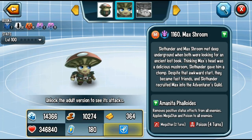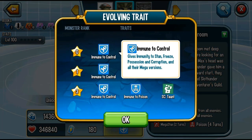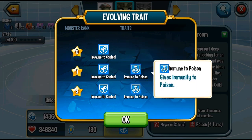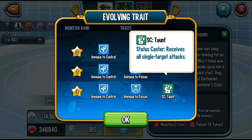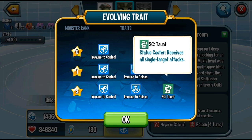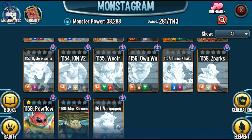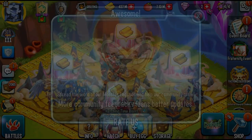Let's see his traits first. He is immune to control, which is always good. Immune to poison — not so much. And he has status caster taunt at rank 3, which only lasts for 2 turns.